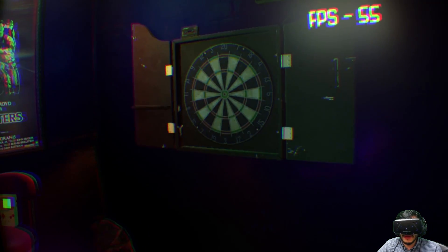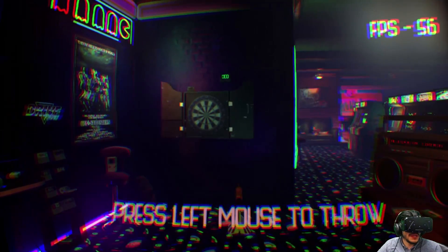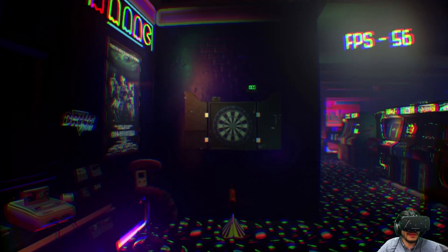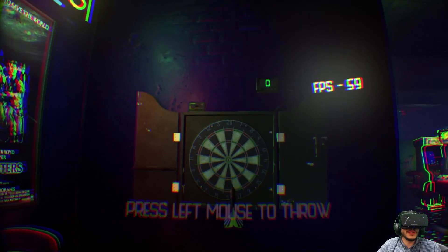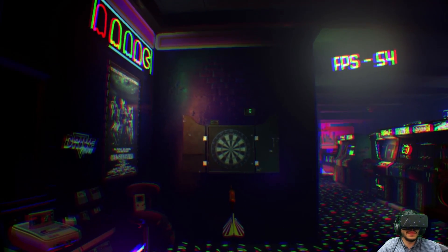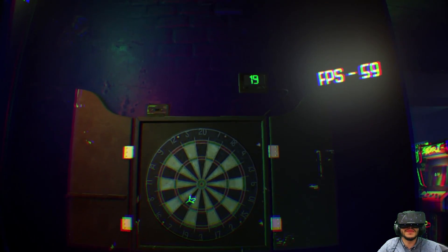We have the arcade cabinets, we have a working dart board. Let me show you how that works. Pick up a nice dart, look over here, and throw it. There we go — that was terrible. It's kind of hard to get used to because you're using your head actually to aim the dart. There we go — we got 19, and it keeps score for you up there. How insane is that?